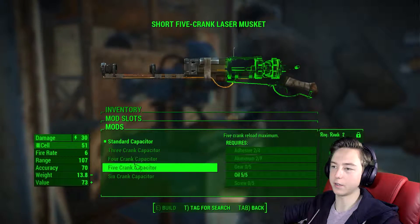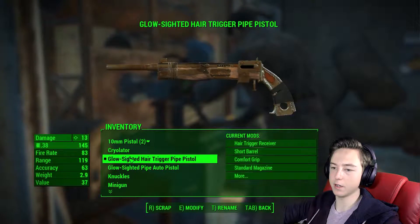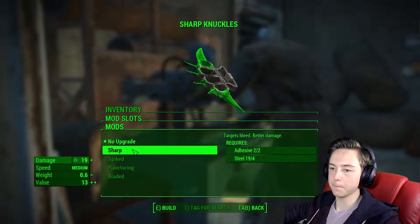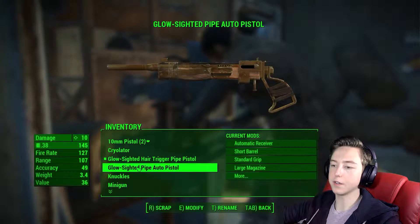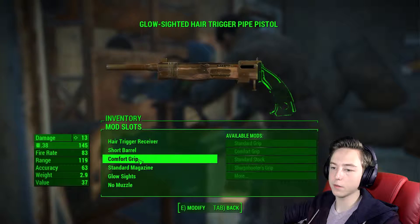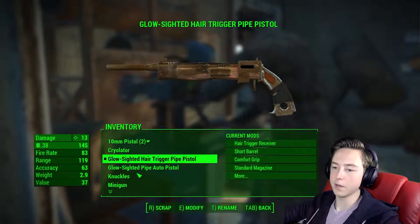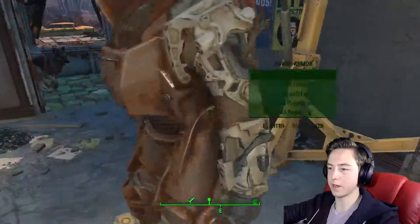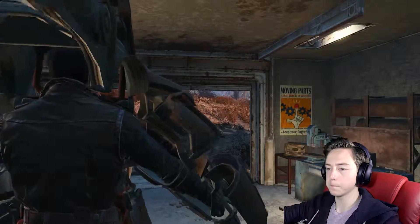What can we do to the laser musket? Oh my gosh. Six crank capacitor, if only we had all this ammo and stuff. Serrated blade. We can actually upgrade these. But I want to upgrade something that I actually use. What can we do to this? Glow sighted. Oh look, a hair trigger pipe. What does the hair trigger do? Better rate of fire. Okay, yeah, let's use that then. We don't have much stuff to do with crafting yet, so I think we just need to pick up all this random stuff. Should we go in our power armor? I love this power armor. It's so great.